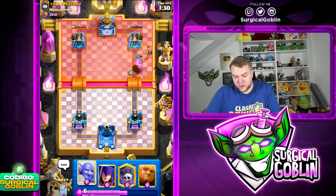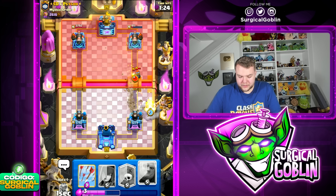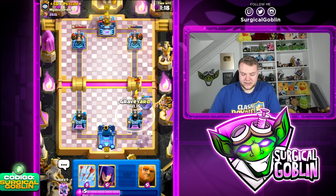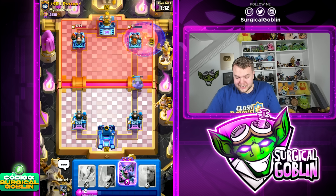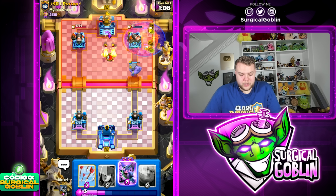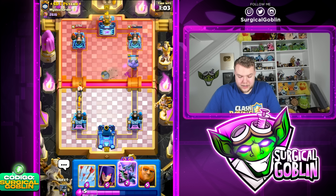The cannoneer does a really good job against the bomber so we don't really need to defend the bomber. I'm just gonna go bowler off to the side, make sure I play it far enough where he can't get splash damage from the bomber or the fire spirit. Looking very good. I'm just gonna go graveyard — he does go with poison, it's still worth it to graveyard because the skeletons are gonna distract the cannoneer while the bowler might be able to get on top of the tower.